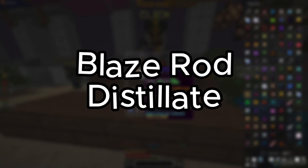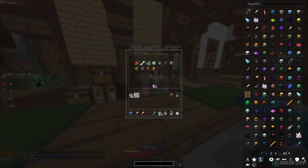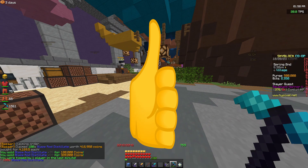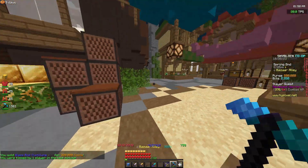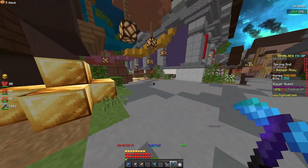For the next flip we're looking at blaze rod distillate. We claimed it for 416k and we're going to sell it for 500k, making around a 75k to 85k profit depending on the price at the time. It filled pretty quickly, you're not risking many coins, and you're getting 70k back. We're going to give it a 3.5 out of 5.